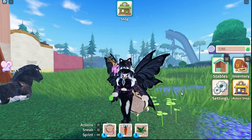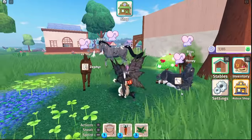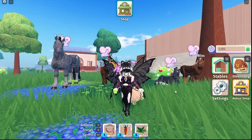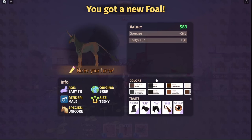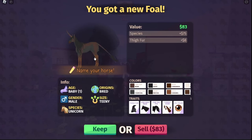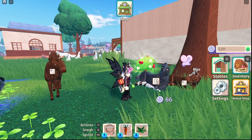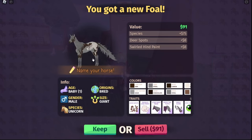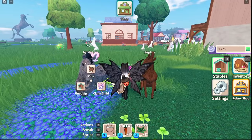Hey everyone, Witchy Cat Lady here in Horse Life Alpha by Sonar Studios. While this game is still in testing, there have been a lot of additions and we're going to explore and see what some of that stuff is. First I'm going to claim some of my children here — look at that, a really pretty unicorn, but we're going to sell it. I'm just letting myself sell everything since I know I'm not going to be keeping anything after the data gets wiped when it goes into full release.